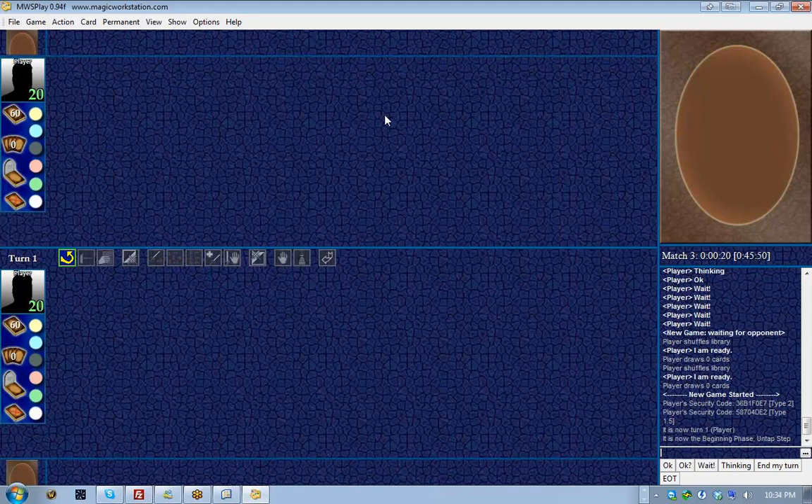Hello everyone, and welcome to another Nelson's Corner. Picking up where we left off at the end of the last Nelson's Corner, in this video Nelson and Zach will be explaining how Magic the Gathering works using the Magic Workstation software. I'm just going to turn it over to you guys, and be prepared for me to ask questions if I get confused.